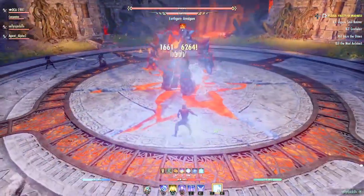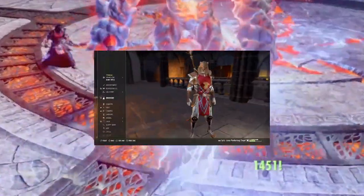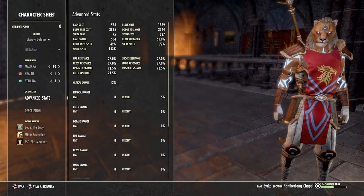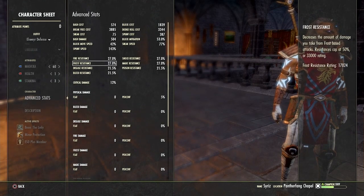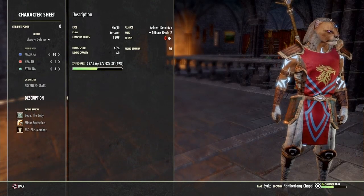Hey, greetings from Elder Scrolls Online. This is Agent Alpha and I'm deciding to do something different. I'm going to show you all a little peek underneath the hood, as it were. I've had great success with this build. This is my Magicka Sorcerer DPS electrical-based build.